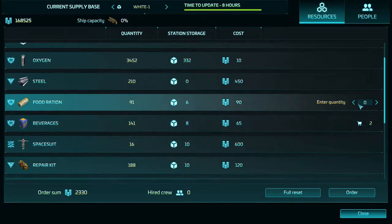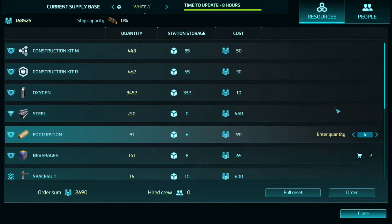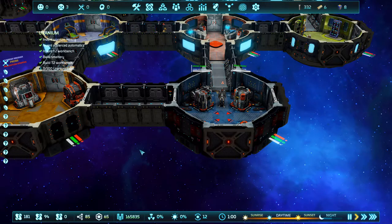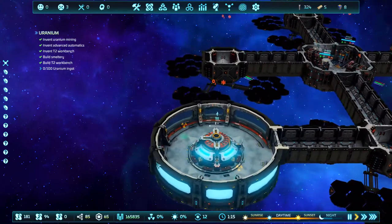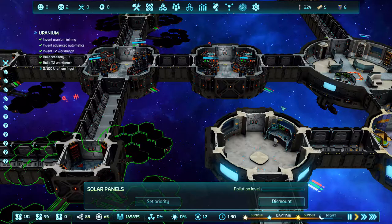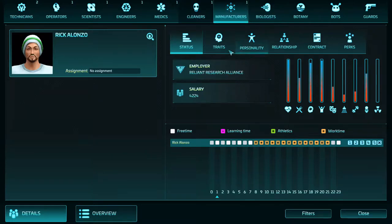I'll just keep topping these up. Let's buy some steel as well maybe — order it. I guess if we make our own we won't need to keep spending money. Maybe we should do the greenhouse. It says I've got four cells I think. This is — I'm a little confused, I'm not gonna lie.